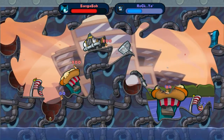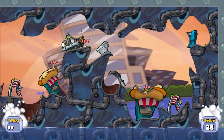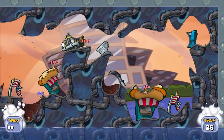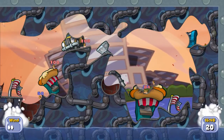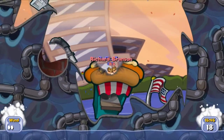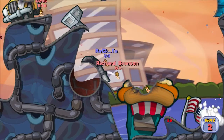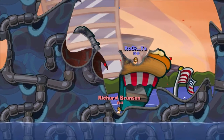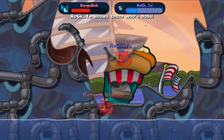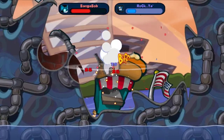Unless he decides to kamikaze his worm — which is what he's going to do here. He knows he can't hurt my worm without hurting his own worm. So what does he say? Forget it. There we go — on the mine, two dead worms instead of one. I'm happy with that trade off.